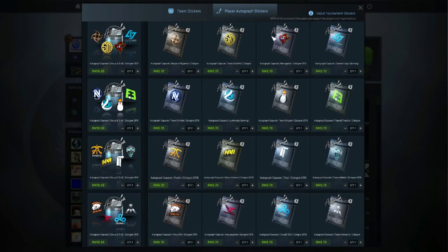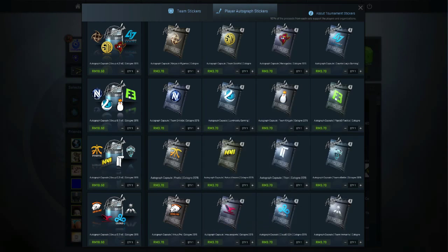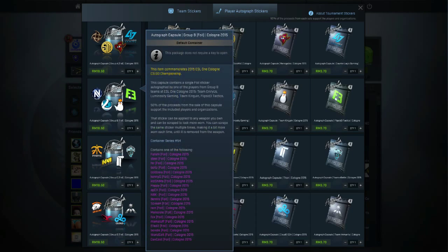This is like a sticker pack — you could get the players' autographs inside with a sticker I think. And here are the capsules which you can get foils and holos. Other cool stickers here.